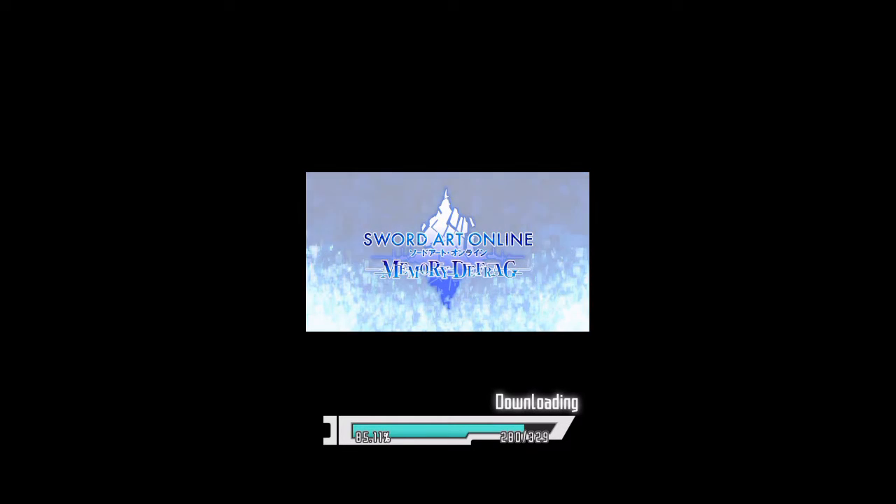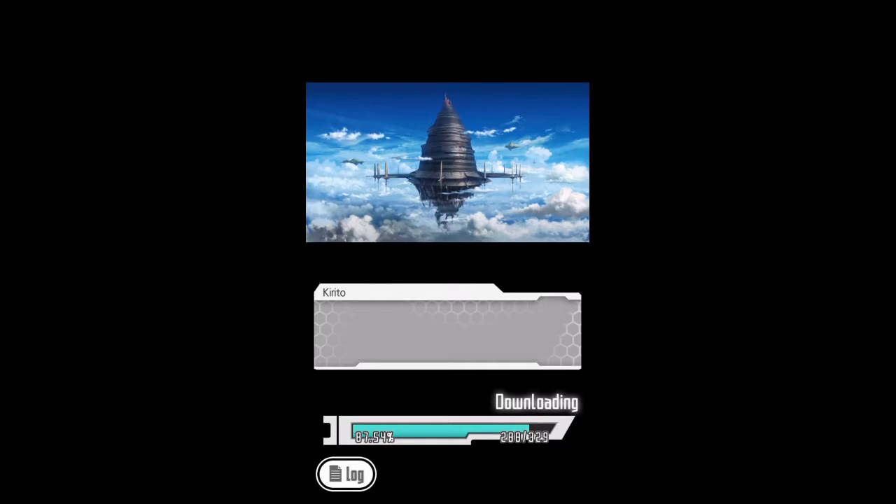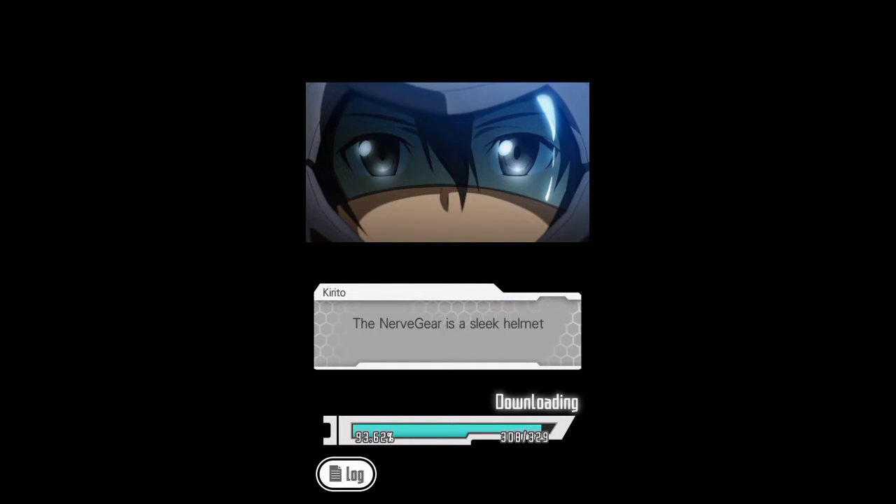Sword Art Online — SAO. That was the name of the game that became my world. SAO ran on hardware fundamentally different from previous generation tech: the Nerve Gear. The Nerve Gear is a sleek helmet that covers the head and face. By sending signals directly to the brain, it can access the user's senses, giving them the ability to freely move about a virtual environment — the ultimate in VR tech.